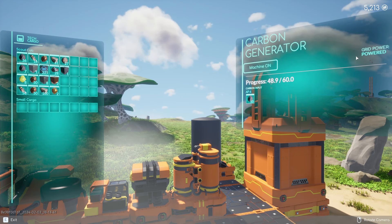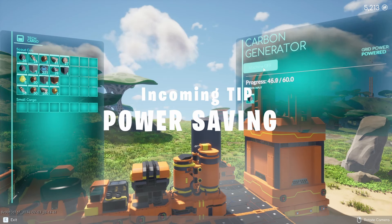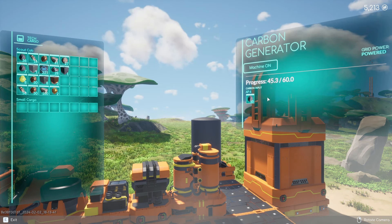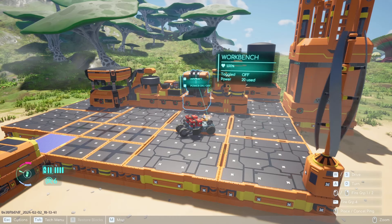When this is your first time placing it, it will say 'Restore Grid Power' — click that button, then click 'Machine On' or 'Off.' When it is on, it is always using power. When it is off, it does not. So when you're out exploring and not producing anything, turn it off — it saves on carbon.